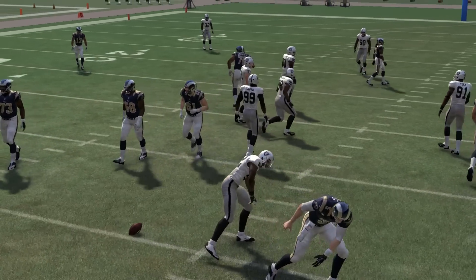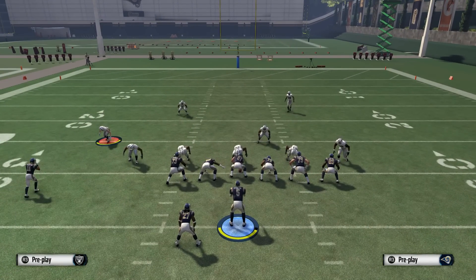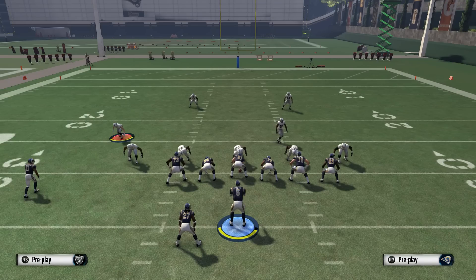Play around with this, guys. The 3-4 Odd gives you a great blitzing angle from the outside linebackers. Play with the overloads, try sending some gaps. Leave a like if you enjoyed this video, comment down below if you have any other suggestions or questions — I'll be happy to answer them. Let me know what video you guys want to see next and I'll catch you on the next one.